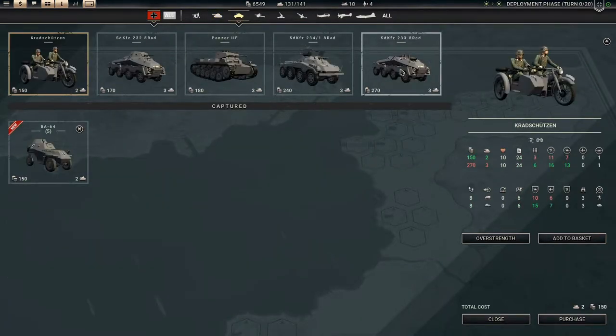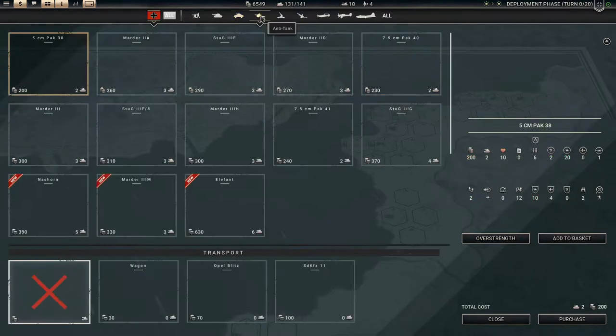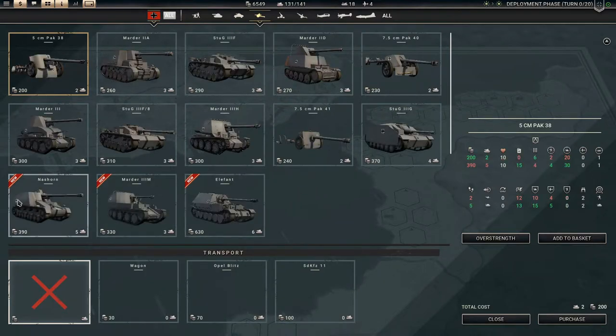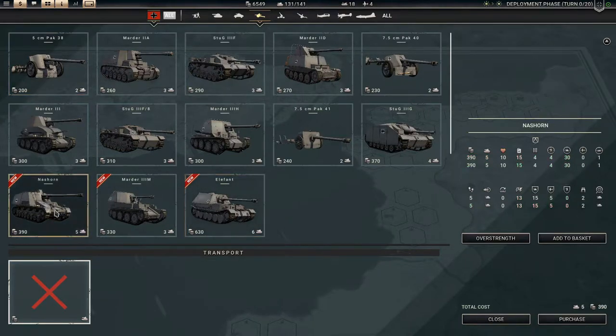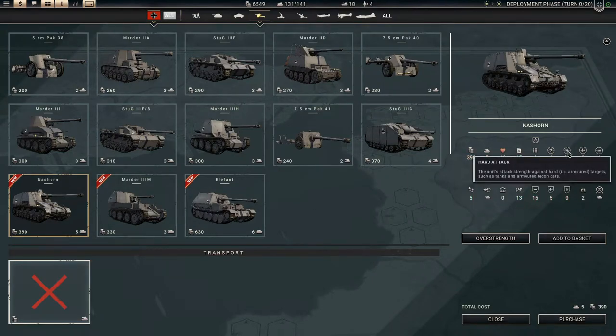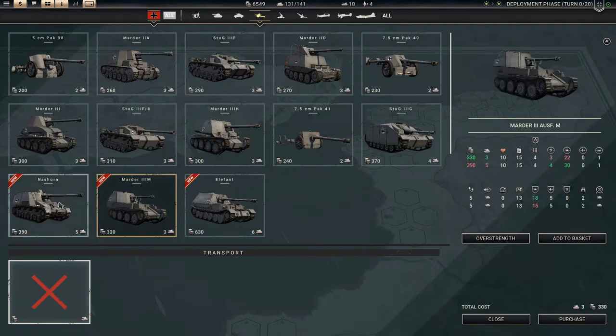Recon-wise, it's still the same — I might want to upgrade to this one instead. Anti-tank-wise, we get the Nashorn, Marder, and Elephant. The Elephant is pretty good. The Nashorn has 30 hard attack and 26 defense, 15 air defense, and 3 close defense. The Marder III M is just not as good in any way, shape, or form. So I think I'll be going for the Nashorn. The Elephant has better ground defense, but it is a lot more expensive on unit slots.